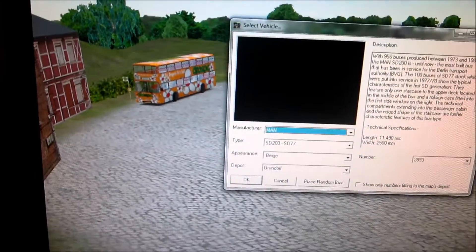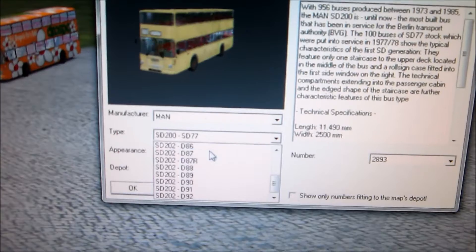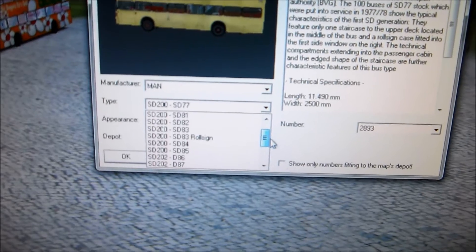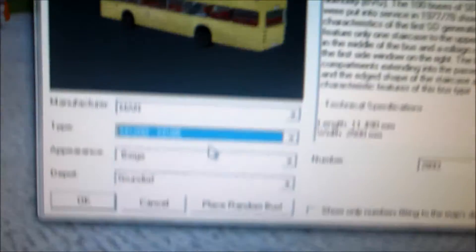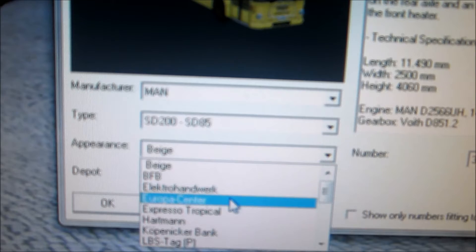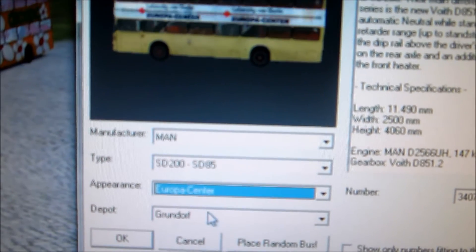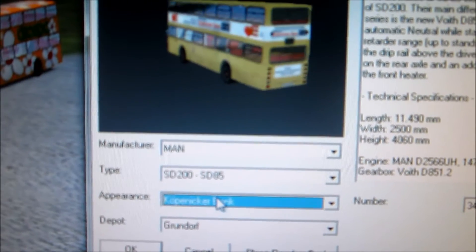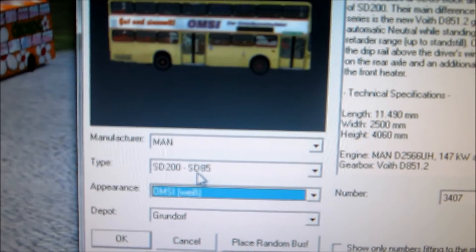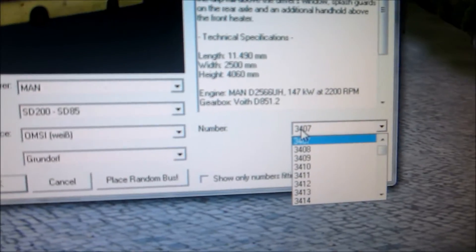Just got to wait for the new bus menu to pop up. There we go. Of course it's going to be manual, and you have a variety of buses to choose from. But today we're going to go with something simple — let's choose the D85. You can change the colors if you want, change them to whatever you like. We're going to choose this one on OMSI 1 because we're testing. And here you can change the number — it varies for different buses.